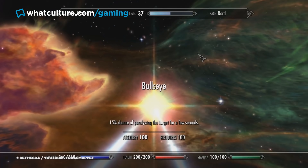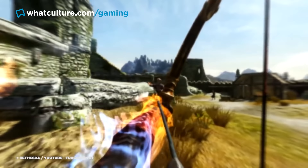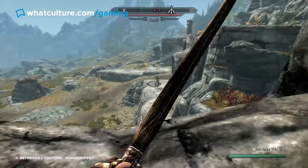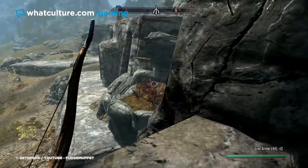Bullseye carries a 15% chance of casting a paralysis spell on any enemy, holding them still for a handful of seconds and letting you just keep hitting them, likely extending the window. Even better, weaker enemies will die before the arrow hits them due to how Skyrim occasionally calculates incoming damage, meaning every opponent is either a cakewalk or someone you can freeze in place until they go down.